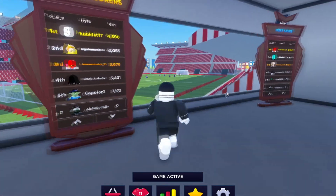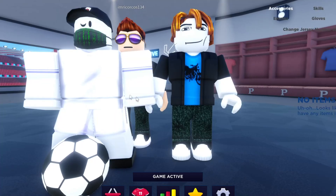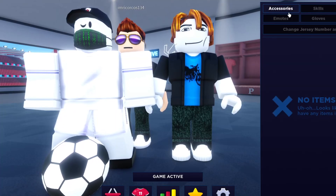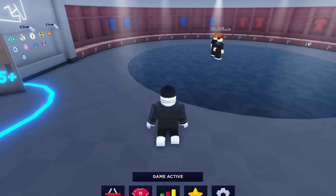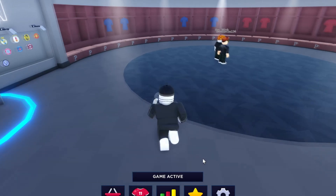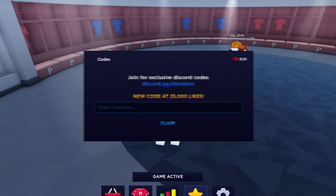We can actually see them playing right here, that's pretty cool. Let me go ahead and customize — actually I can't, I don't have any items. Obviously we need to redeem codes to get some items, and hopefully some coins and other cool stuff too. To redeem codes, it literally says it right there on screen — that's where you redeem the codes.